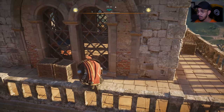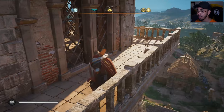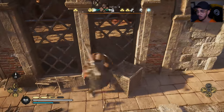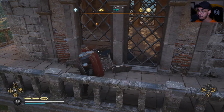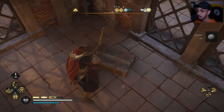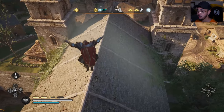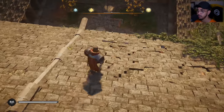Climb up this particular tower, break this box, then go to the other side where you'll find an opening. Break those boxes and right up here will be your first key. Collect your first key here in order to get the chest piece.